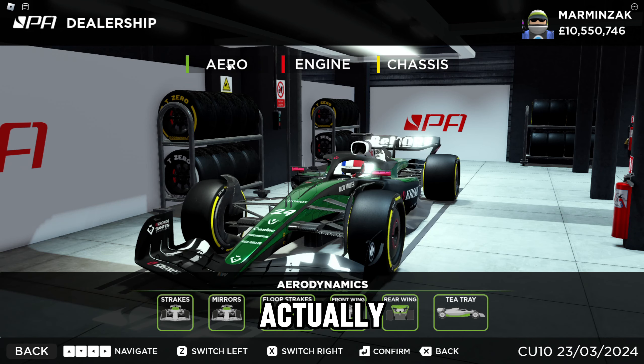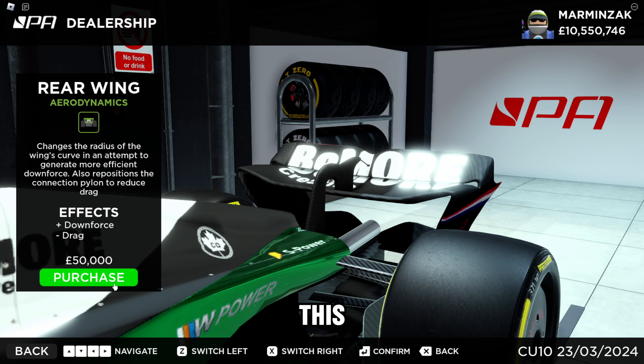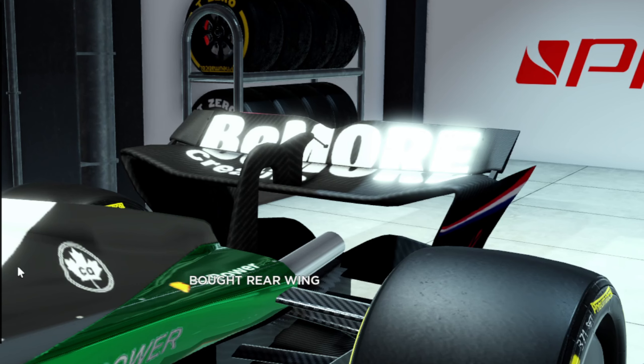Some of these upgrades can actually physically change the car. For example, let's do the rear wing. The rear wing looks like this, and when you press purchase, you can see that the wing was slightly changed.